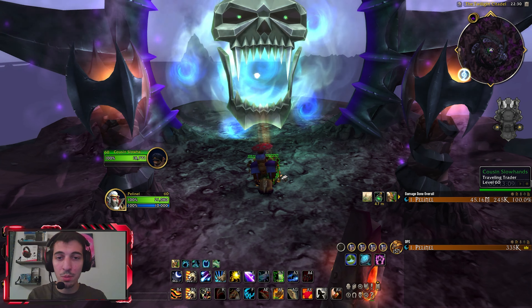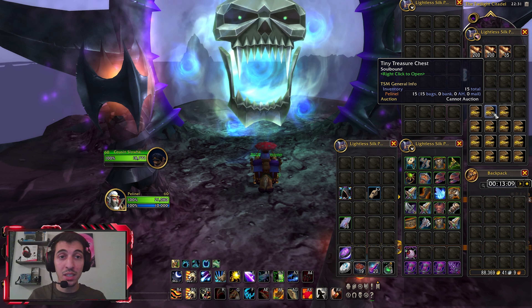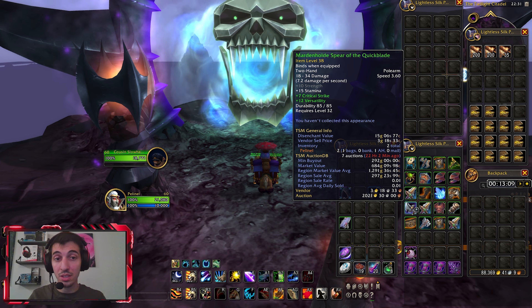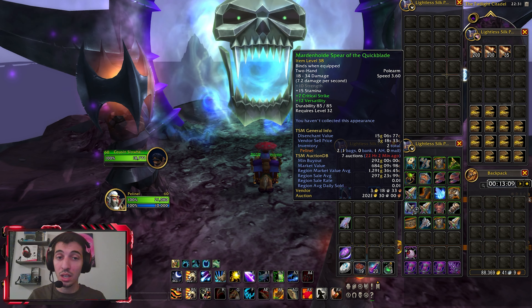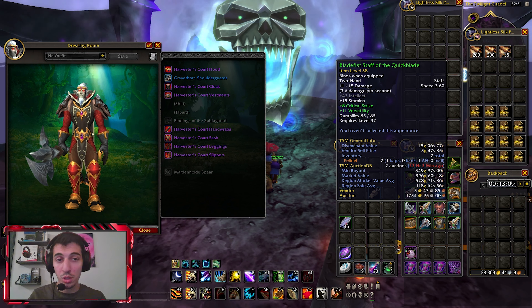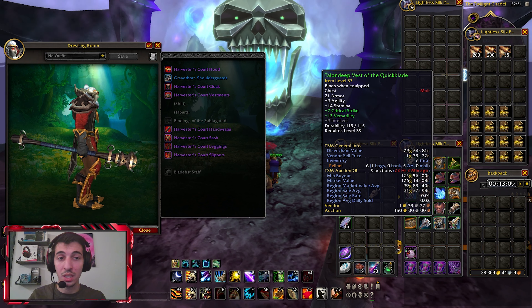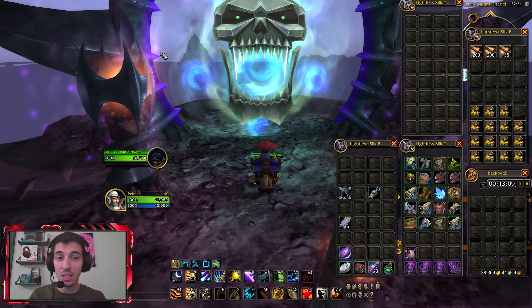Let's see what we have gotten in 10 minutes of work. In 10 minutes, we have gotten 15 to 18 tiny treasure chests, a bunch of greens — some of which sell for a decent price if you look at the region market value average. I might as well just take this one for myself since it's a transmog. Most of these greens are not useful, but again there are some with a decent value. And another mace that I'll take for myself.